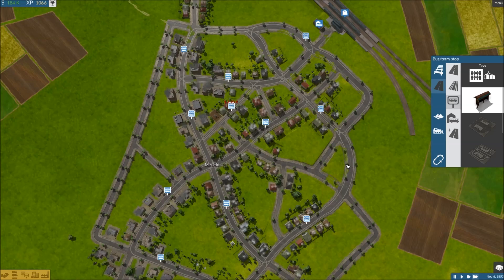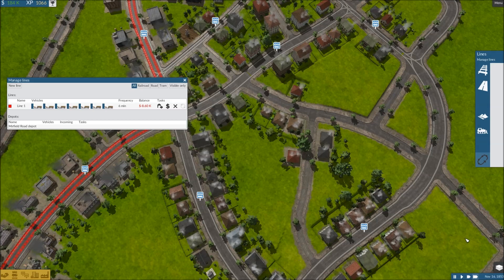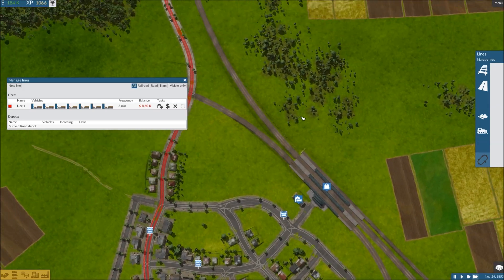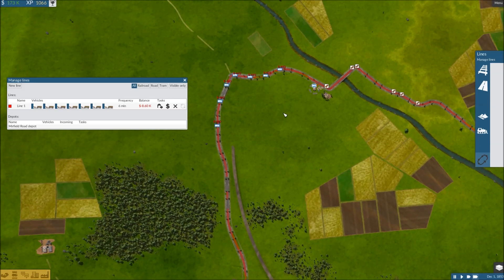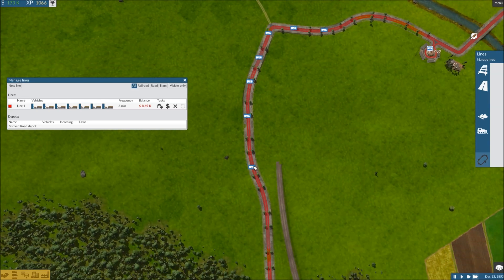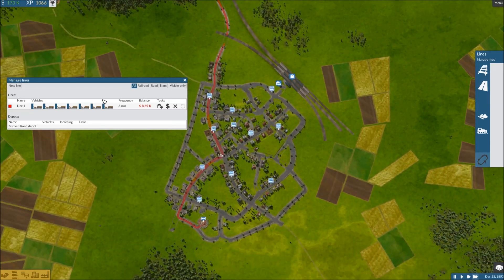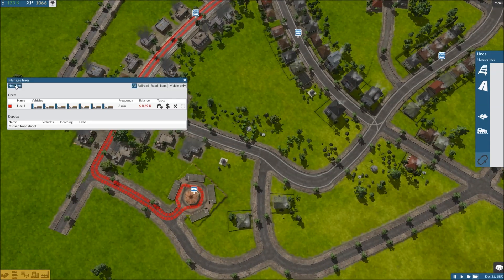That's pretty good coverage. So let's create a new line here. We can see this is not quite profitable yet — frequency every six minutes, which is not too bad. The spacing is still not the greatest between the trams, but the lead one is starting to get away from the rest of the group. We'll check on that later; that's not really our concern right now.